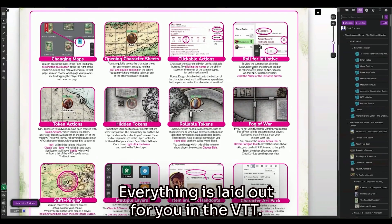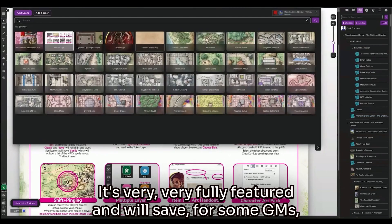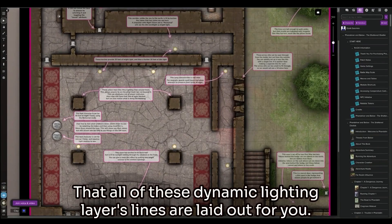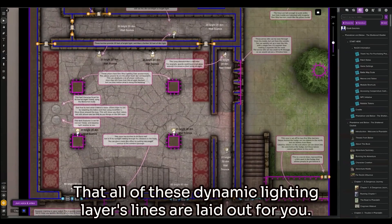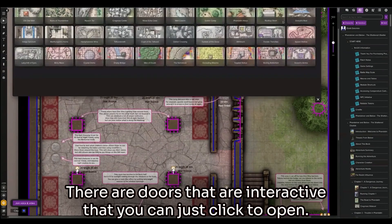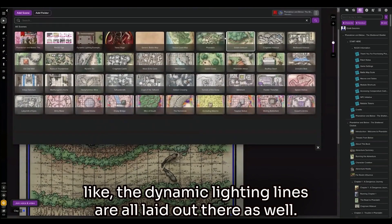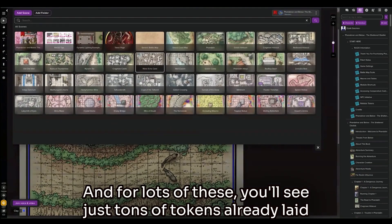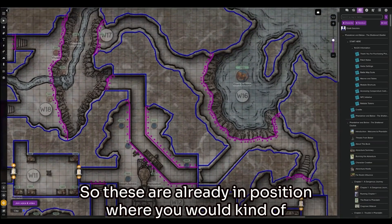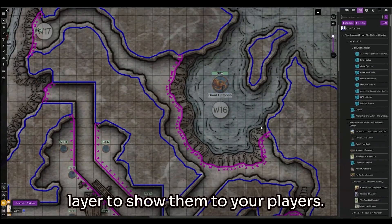Rollable tokens, hidden tokens — everything is laid out for you in the VTT. You can drag and drop from the compendium. It's very fully featured and will save, for some GMs, hundreds of hours of prep time. On the dynamic lighting example page, all of the dynamic lighting layer lines are laid out for you. These pillars, you're not going to have to do anything to set this up for play. There are doors that are interactive that you can just click to open. And when you go to an encounter page, you can see the dynamic lighting lines are all laid out there as well.